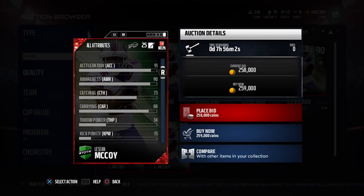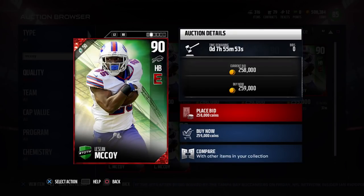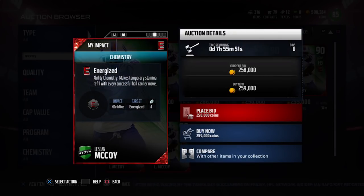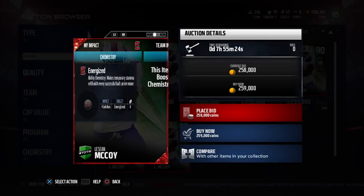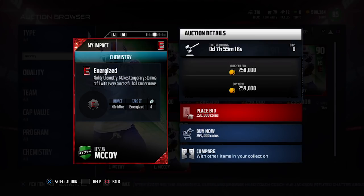Obviously EA doesn't get to decide who's going to perform well on a given weekend, and of course LeSean McCoy deserved a great card. However, the reason this LeSean McCoy card is so good is because it has the Energized chemistry, which if you guys don't remember, was unveiled for the first time with Todd Gurley. Basically, anytime you did any sort of a ball carrier move, it replenished your stamina, so your player wouldn't get as tired running down the field, especially on long runs. Stamina is a huge issue in this game — that was something the Todd Gurley card had that LeSean McCoy and none of the other running backs had. But now LeSean McCoy comes out and this thing has that same chemistry.